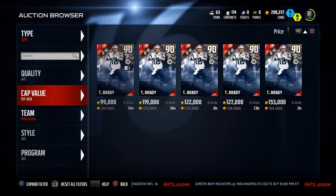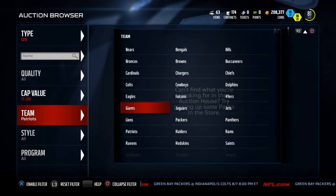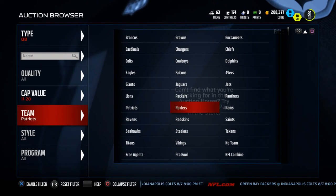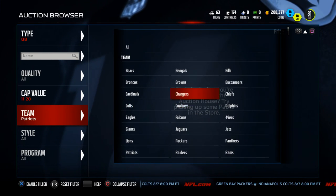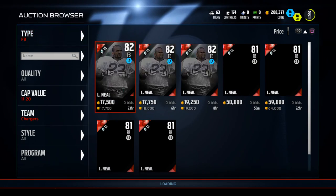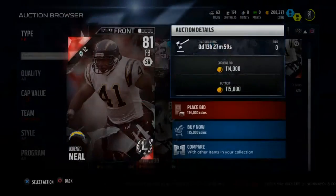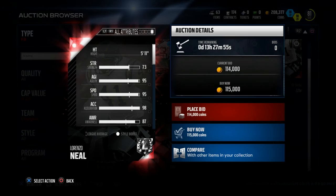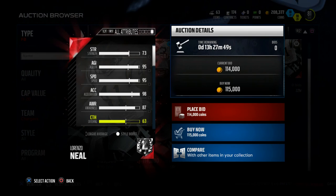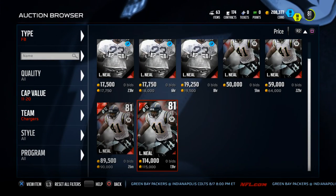One other card I want to show — if you guys like to run the ball, not pass to your running backs but actually run the ball, grab this Lorenzo Neal Ultimate Legend Edition. He's only 12 cap value. He cannot catch — 63 catching — but he brings 95 speed, 98 acceleration, 95 agility, and 95 juke move. That is a very good card if you're looking for a strong running back.